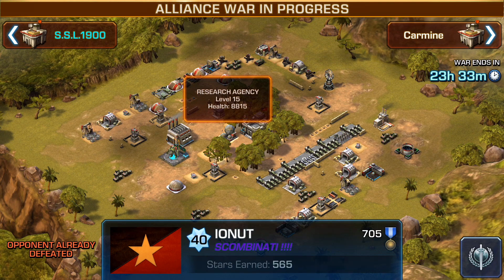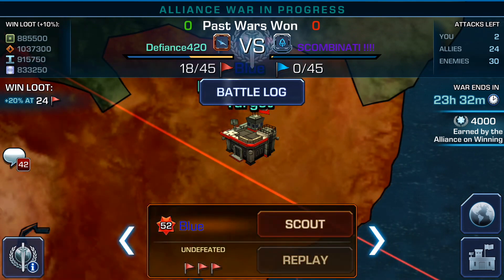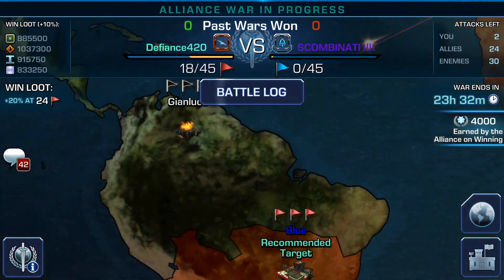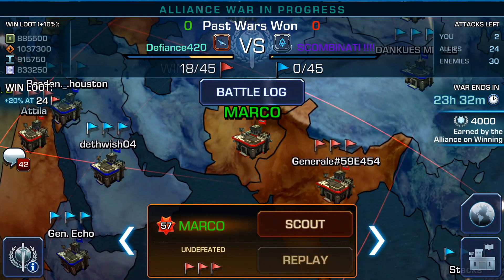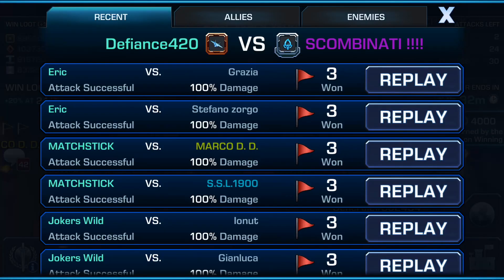In this case the top base was HQ 17 — base 52 here is my recommended. Marco at level 57 is also an HQ 17. I'm HQ 22, so I should have no problem beating these guys.